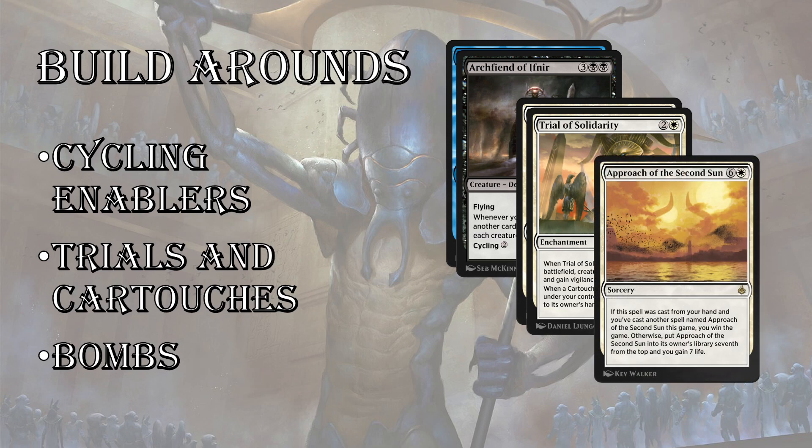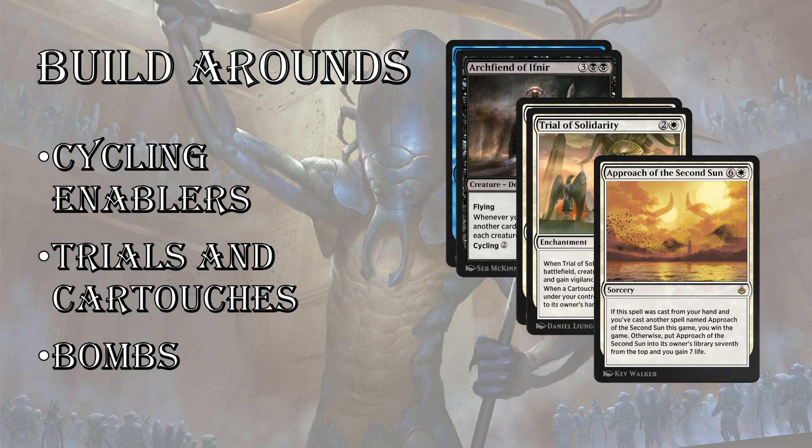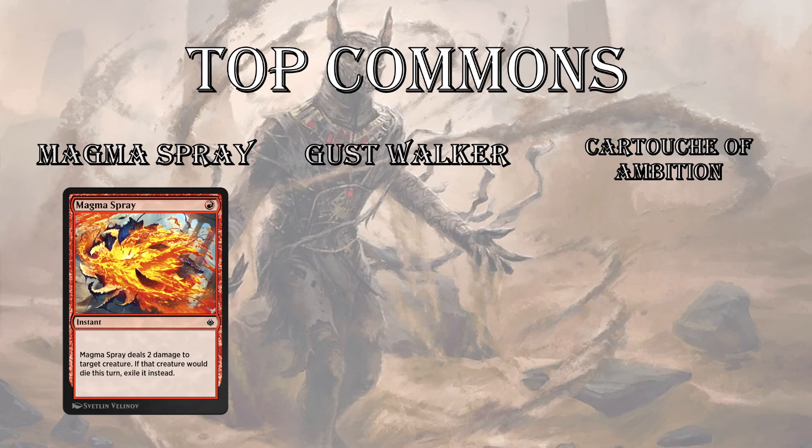The bombs: Approach of the Second Sun is where it started — you can build a control deck around this thing. You can splash in blue-green in this format as long as you can survive. There's also the Scarab God and other definite bombs you can build around. But again, the default plan is to start aggro. Top commons: this is a very graveyard-themed set with Embalm and Eternalize creatures. Magma Spray is very cheap removal — instant speed, you can use it in response to an Exert trigger, and it exiles the creature so they can't get it back. Probably my top common is Magma Spray.